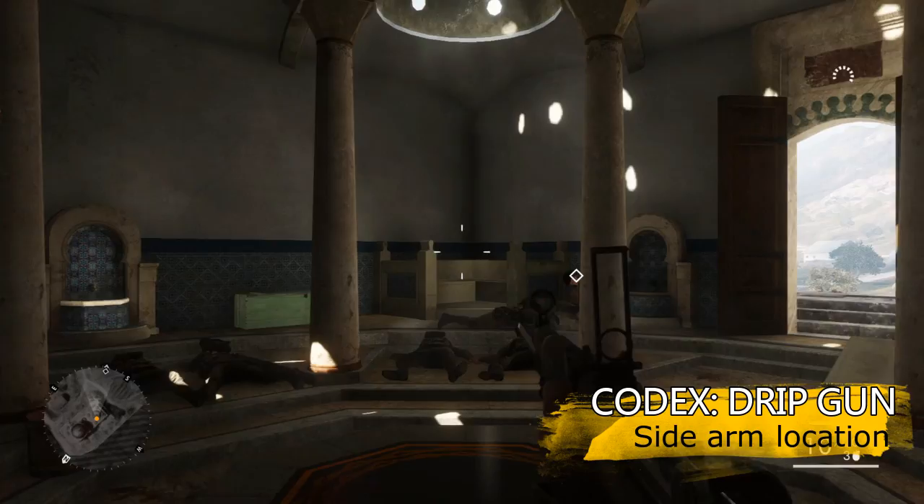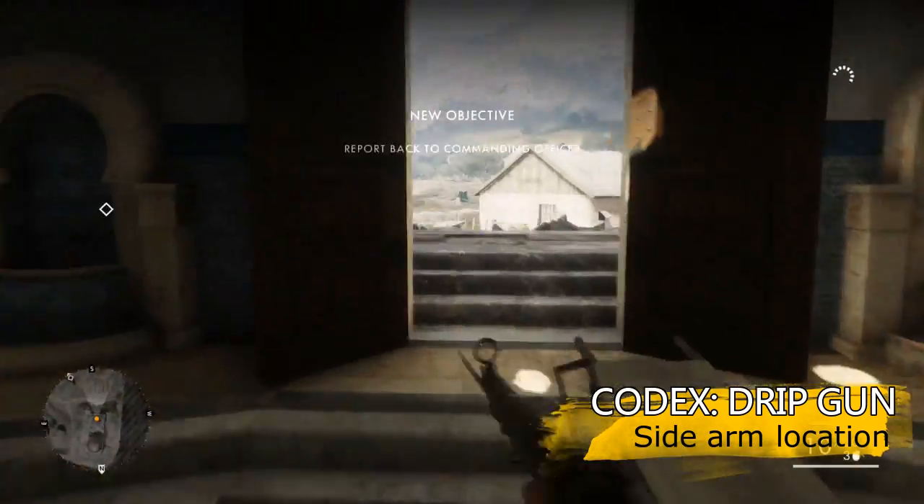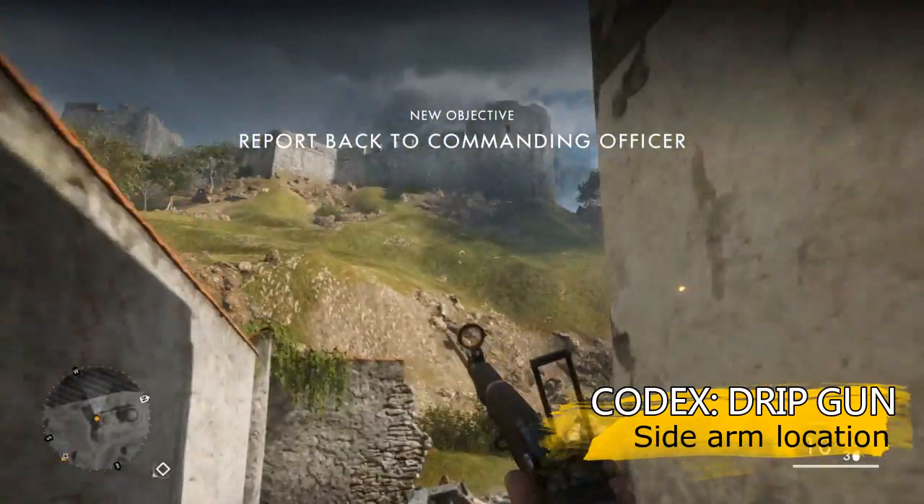First one, Drip Gun, requires you to get 10 kills with sidearms. Now you don't actually start with a sidearm, so you're going to have to go and find one.